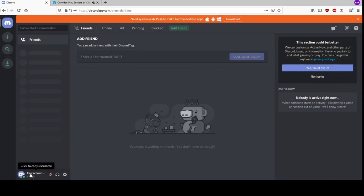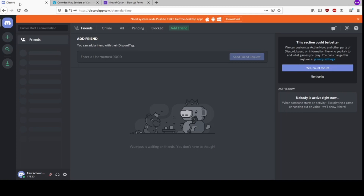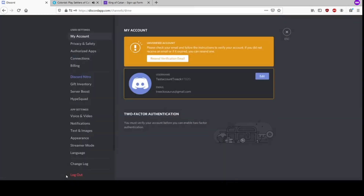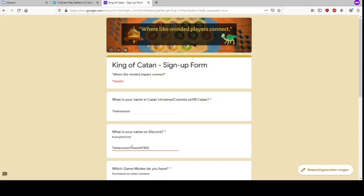Step number two is filling out the signup form, which we can find in the description of this video. The first question is about your game name — if you have multiple names please fill them all out. The second question is about your Discord name and tag. So we go back to Discord, go to our settings, and copy our name and code. We head back to the signup form and paste our name and tag there.